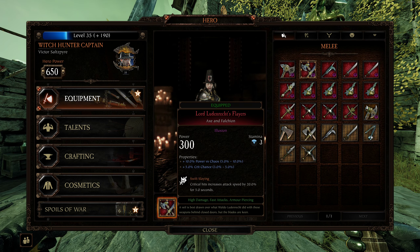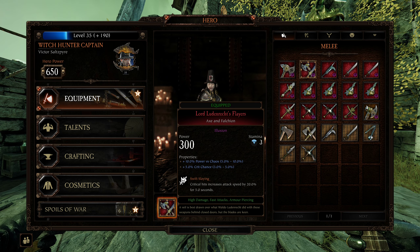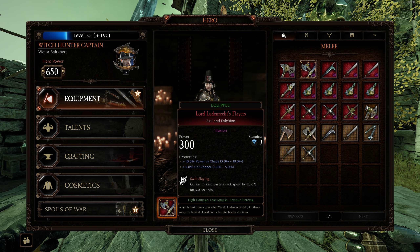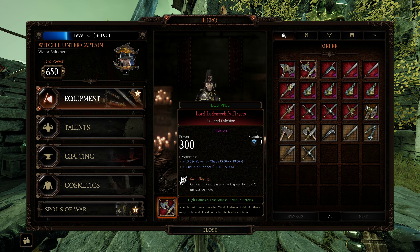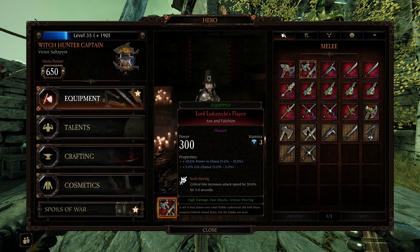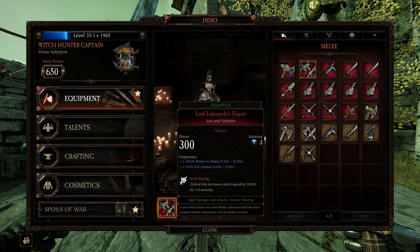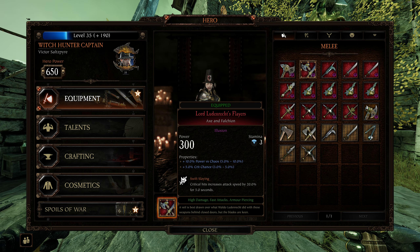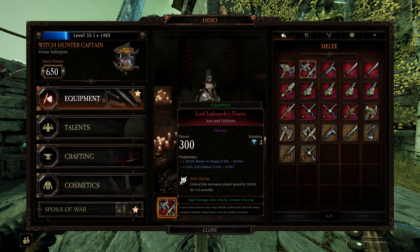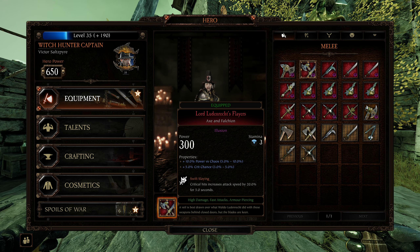For the gear, the Axe and Falchion I have found to be pretty good on a bot. Bots tend to favor light attacks when they are fighting, and the Axe and Falchion has very fast, really quick light attacks. It's got decent stagger force; the cleave's a little bit low on some of those attacks, but it's fast enough that the bot will be able to just keep swinging and mashing.